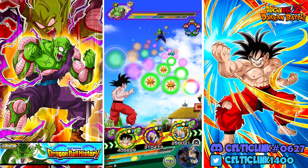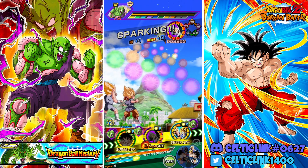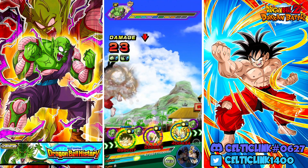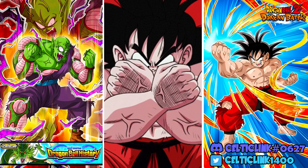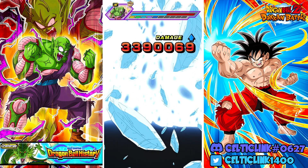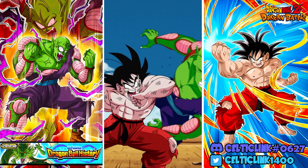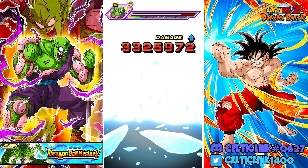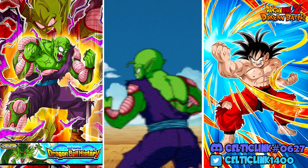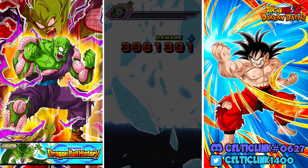Hercule and Boo hopefully can tank the hits here. Let's do that. Let's grab that. I'll try to avoid getting the Dokkan attack at least until the next turn if we can. There goes the additional super, and we get another additional.